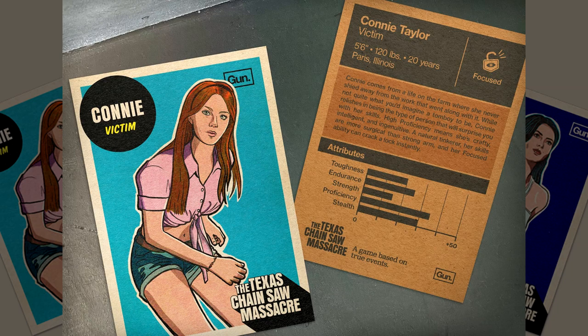Connie is going to be crucial in those moments where you need to get through a door rather quickly — say Leatherface is pretty close behind you. She can get that lock off the door so your group can make it through just in time. Connie in those particular moments could mean the difference between life and death. She is very high in proficiency and stealth, so if you want to be getting those doors open for your team while making the least amount of noise possible, Connie is definitely your go-to girl — she's going to get stuff done.